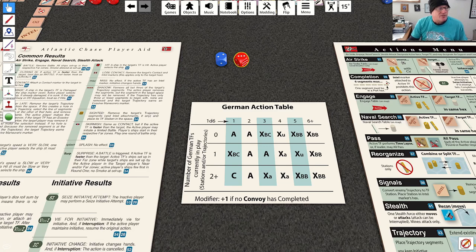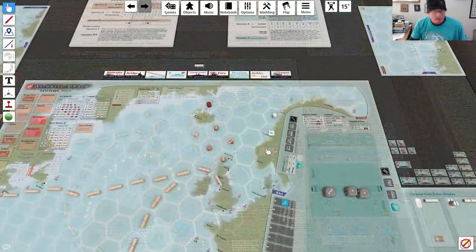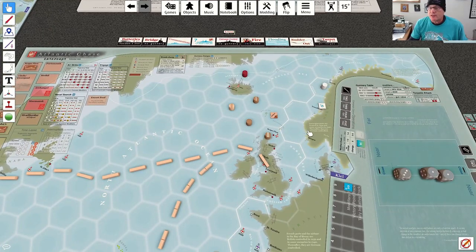The table doesn't actually say what to do if there are no task forces in play. So I'm going to decide that in this case it's going to be an XU result — we're going to bring an unidentified German task force into play. Otherwise we would do absolutely nothing. On a one, that German task force comes in at Narvik, which will allow them to avoid a lot of the intel triggers down here.